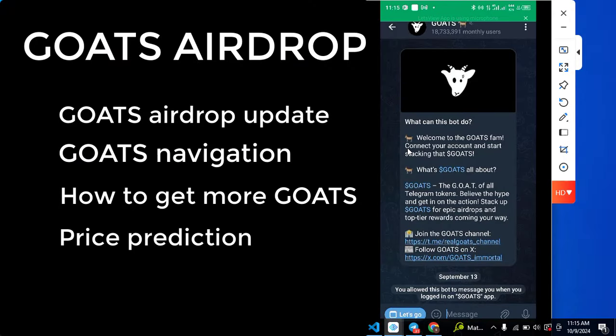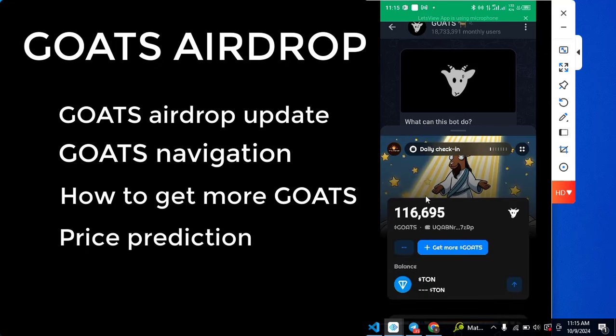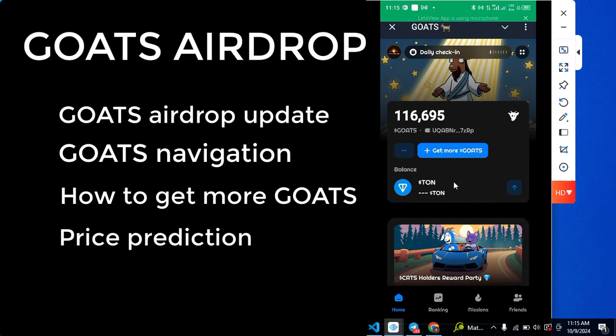When you click on the GOAT airdrop it brings you to a page and then you click 'Let's Go,' which will open the mini app. As you can see in my mini app, I already have 116,000 GOAT and I have already connected my wallet — preferably the TON Keeper.